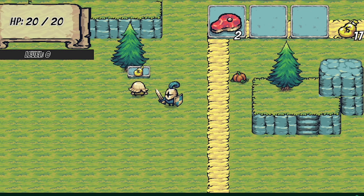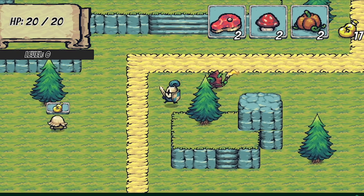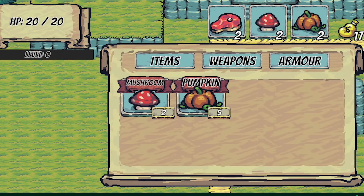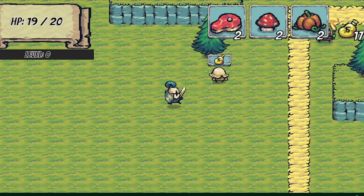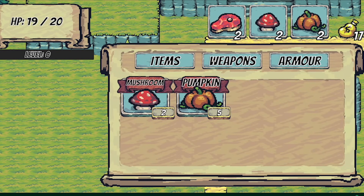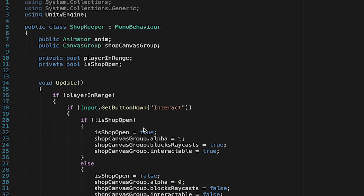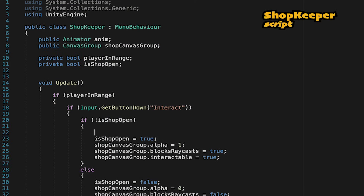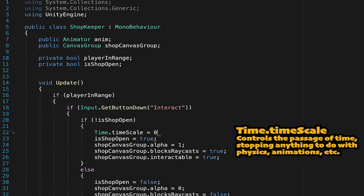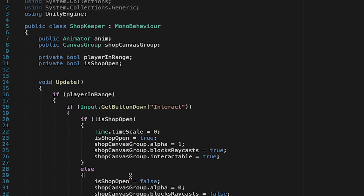You'll notice a problem: if an enemy is following me and I open the shop, the enemy is still following me and will start attacking, which is not what we want. We want to pause action while the shop is open. Pausing is pretty easy — right when we open the shop, we set Time.timeScale to zero, and when we close it, we set it to one.